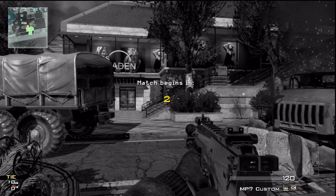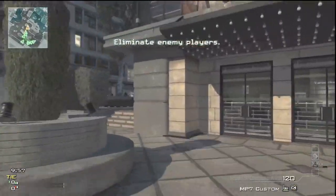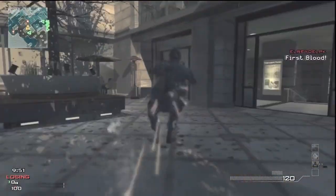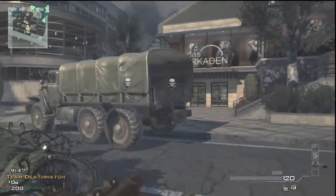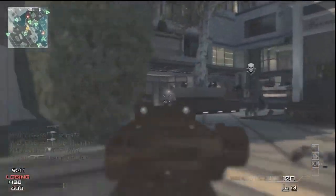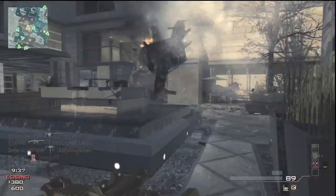What's up guys, the Potato Brothers here, also known as Mr. Specialist and Arjan. As you know, we're doing a series where we get a MOAB with every assault rifle, submachine gun, light machine gun, and we also decided to add the shotguns. The guns we've done so far are the ACR, SCAR-L, M16, AS50, and the USAS. There will be links in the description for the other MOABs, so be sure to check those out as well.